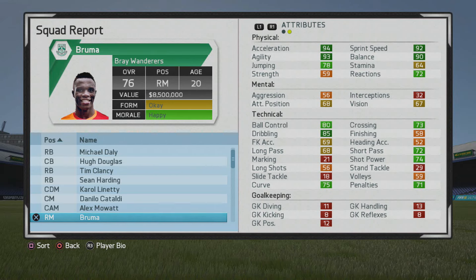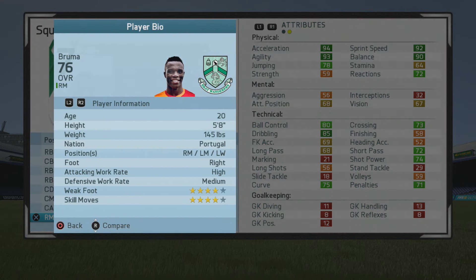Welcome to this player growth test. Today we're looking at Bruma, the 20-year-old right mid. He starts at 76 overall with some really good stats — on the higher end of players I usually do growth tests with, but he's been requested quite a bit.